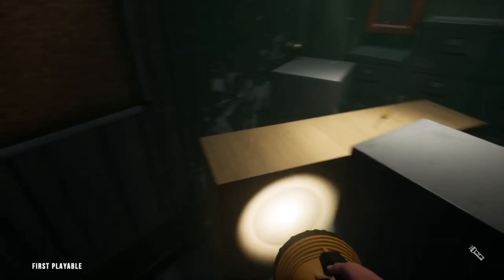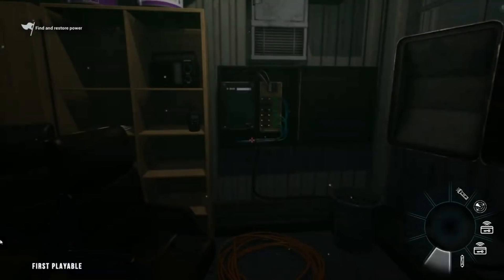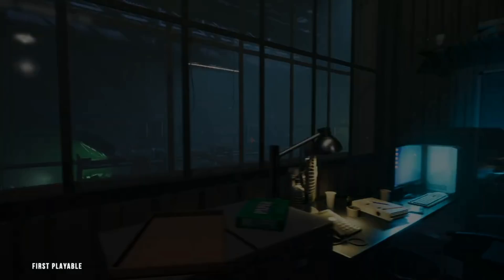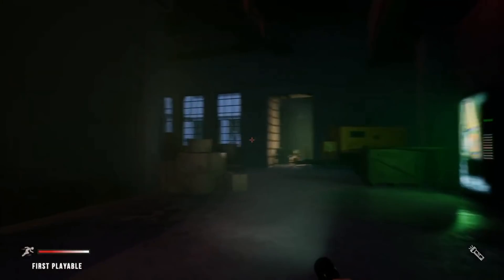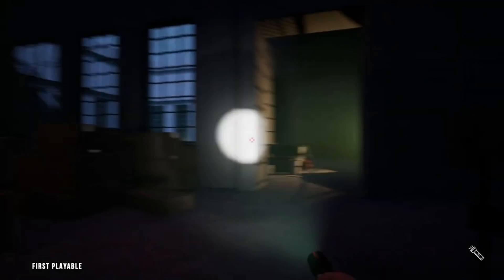So they're walking around, they found what looks like a keycard of some description, and some balls, apparently. Turning the power back on. Interesting — there's a different flashlight here, there are multiple types of flashlight.